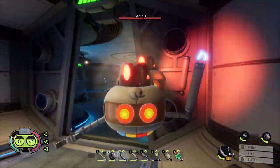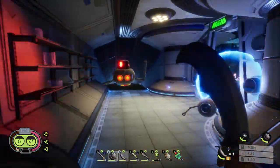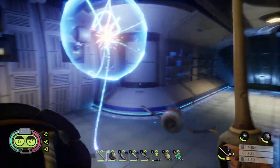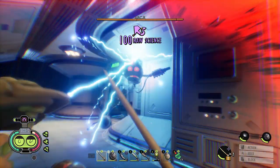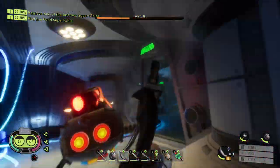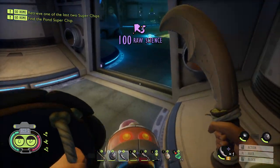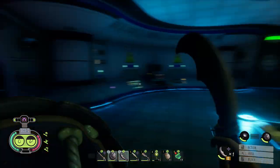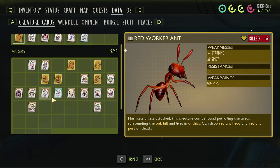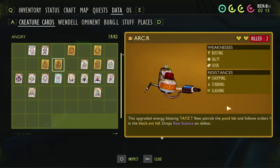This is just a Tazy Tea. We shouldn't be using the sword because I think they're resistant to slashing - I think we want a blunt weapon against these guys, perhaps the hammer. Let's look at their card. Weaknesses: busting, salty, sour. Resistance to chopping, stabbing, and slashing, so let's just hit them with the hammer. That'll work well enough. Their block timing is completely different from the bugs because they're very slow and then they hit you. I have more trouble blocking long wind-ups than I do quick ones. Thankfully, there aren't too many of them in here, and there's a lot of healing items.